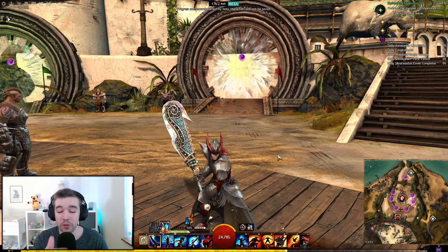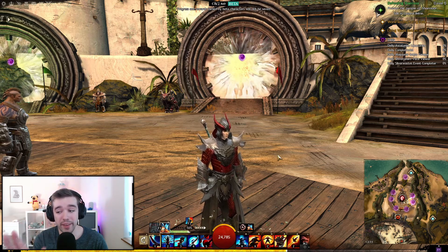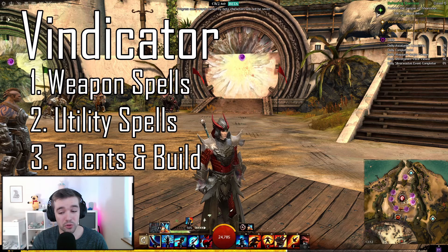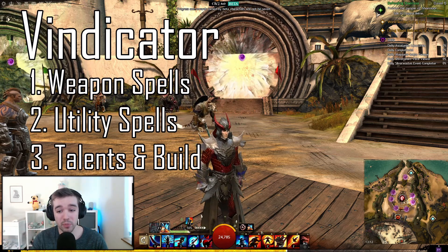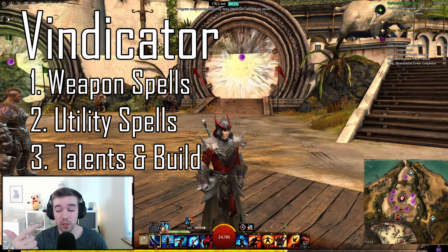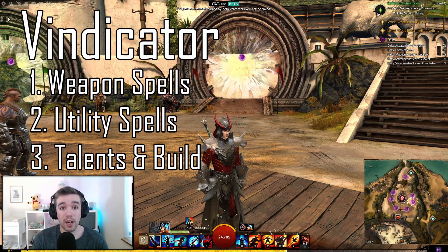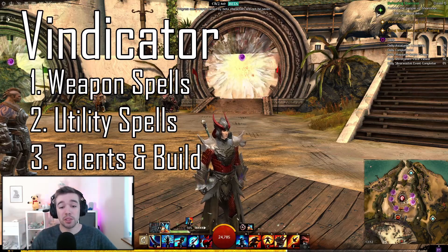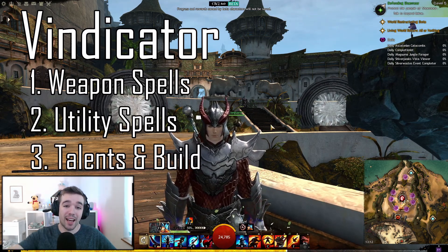This guy is going to be my new main no matter what — he's like a super cool 200% damage healer and I'm just so impressed. So I hope you all enjoyed this video — that was the Vindicator as Revenant. We covered the weapon spells, utility spells, and talent builds. Thank you so much for watching. If you want to support me, check the links in the description — I'm an ArenaNet partner, and you can use my links to create a free account or pre-order the next Guild Wars 2 expansion. Thanks for watching, have a nice evening, and see you in another video — bye!